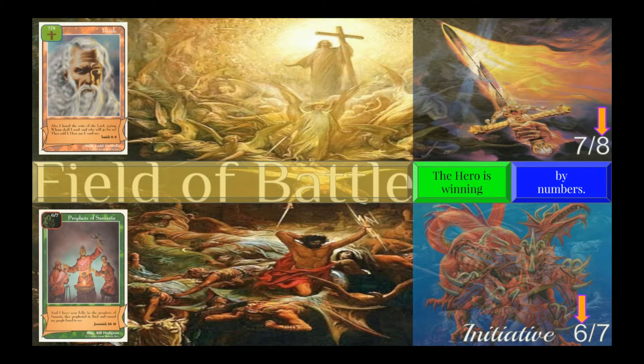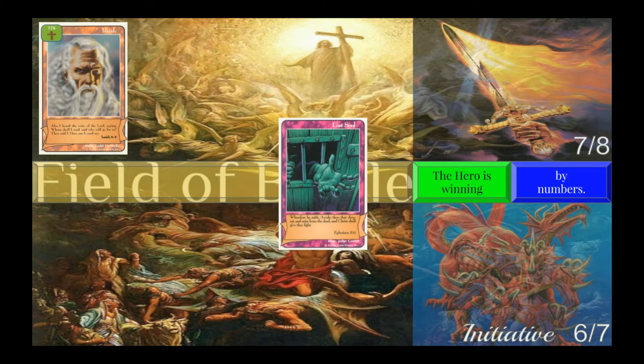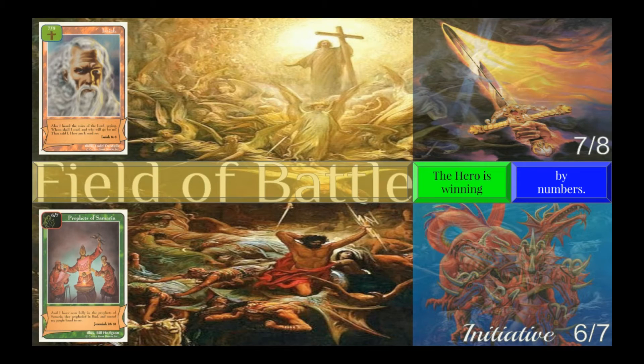If the battle were to end here, Isaiah would defeat Prophets, Prophets would be placed in an area called the discard pile, and the lost soul would be rescued. However, the battle isn't over just yet. When a character is losing in battle, he gains something called initiative. Initiative allows him to play cards that might help him in battle — namely, enhancements.